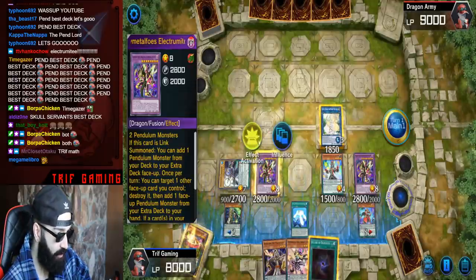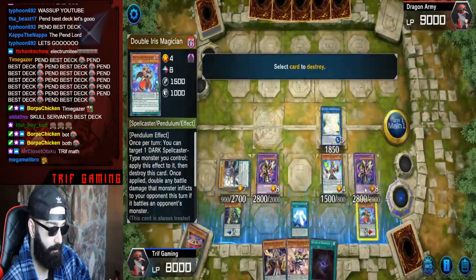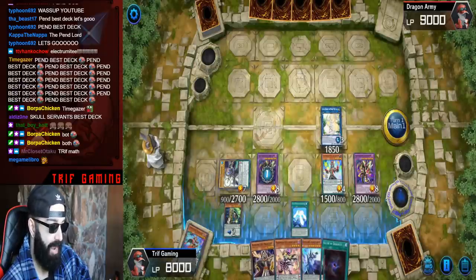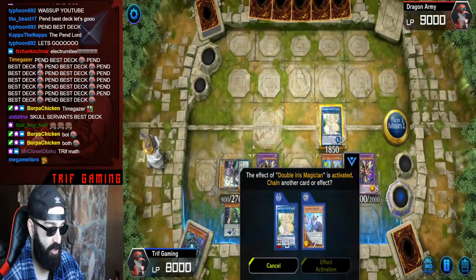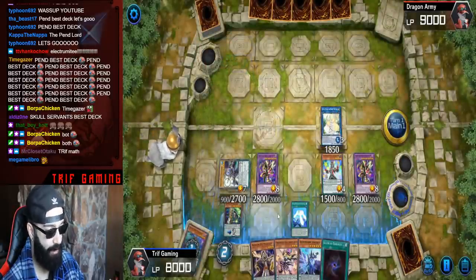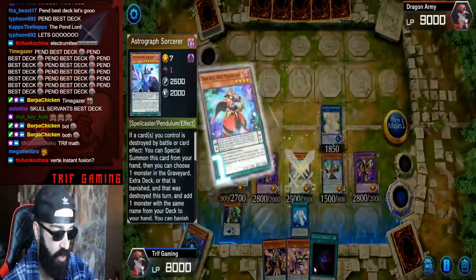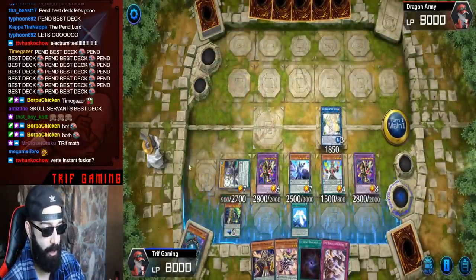The effect of Electromite activates — we're going to get Astrograph another time. But now we're out of pops. We could have actually ended with popping Oaf as well, but sadly we won't be able to resolve Astrograph because we're all out of pops. I could have popped Oaf Dragon instead of Celestial, left Celestial on the field — that was the better play because it would have given us a better board.